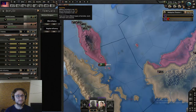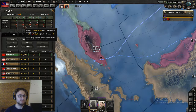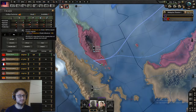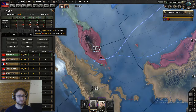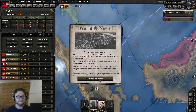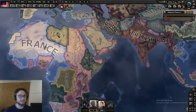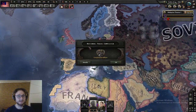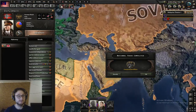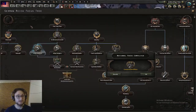Somebody should take my steel, somebody should take my aluminium — probably somebody importing oil. World tension is starting to spike, and Germany is going for 'Align Romania.' That's pretty cool — that buys me some additional time. Align Romania is on the left side of the focus tree, and we are building civilian factories very quickly.